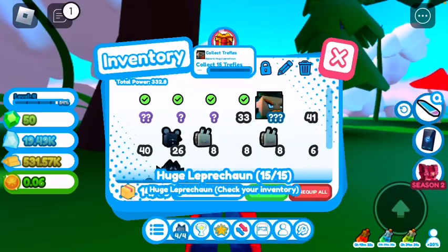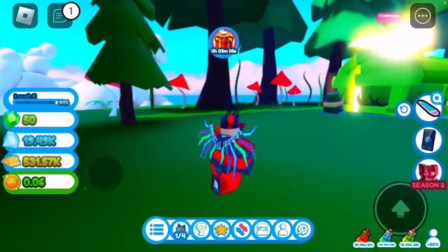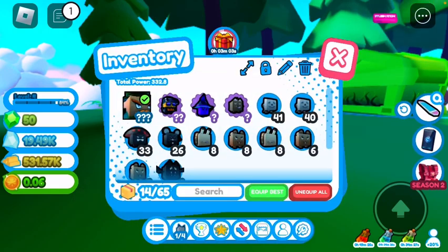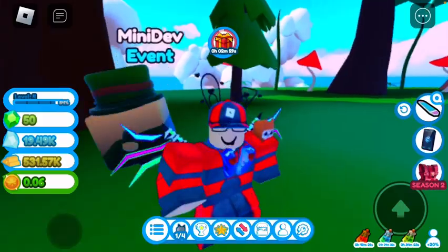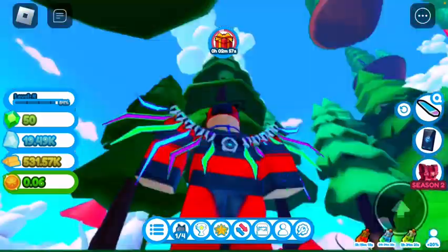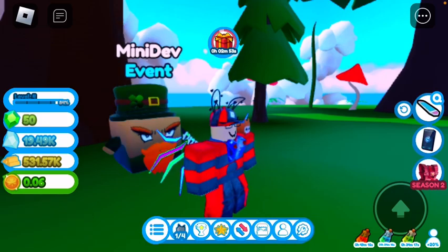Let me just quickly equip this guy — click everything, boom, here we are. Oh my god, I don't want to go on that chest. It says 'Mini Dev'! Now guys, this is how you get that — that's how you get the pet. All right, so yeah.